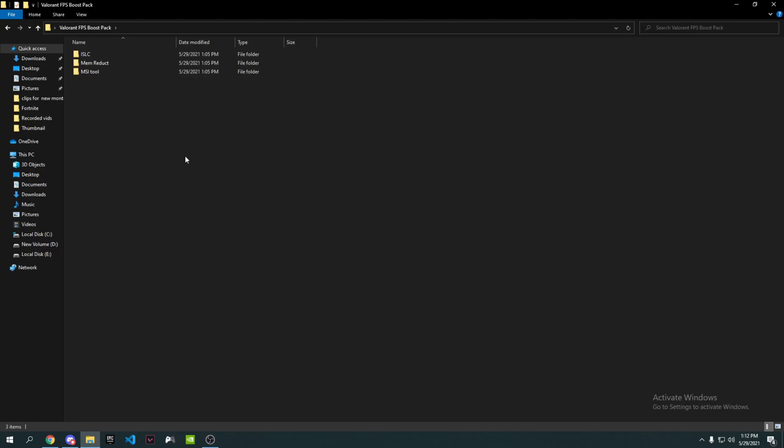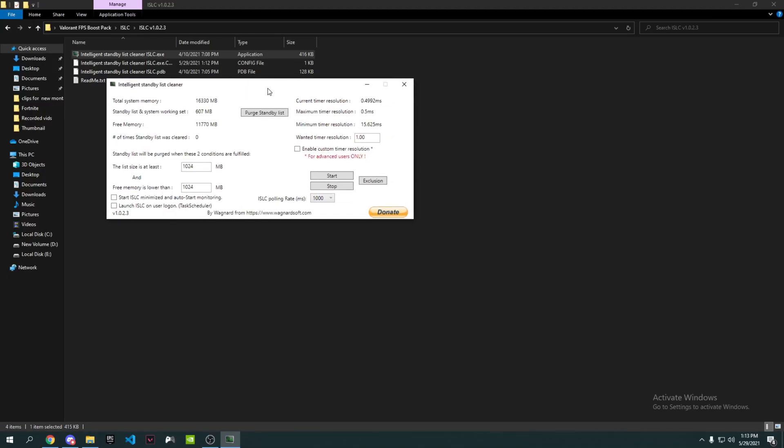Once you're in the FPS Boost Pack, go to the first folder, then go to the other file inside it, and you'll see four items. Go to the first one, double-click it, press Yes, and it will open. This application gives you lower input delay and helps you get better and boosted FPS. Now go to 'Free memories lower than' and set it to half of your RAM.